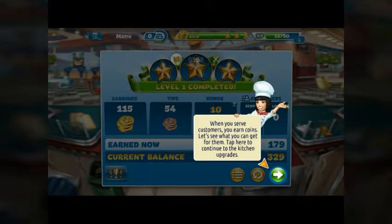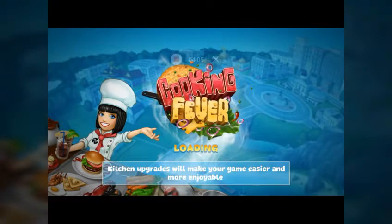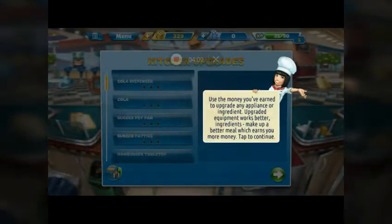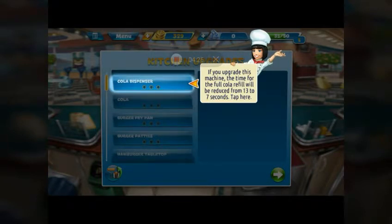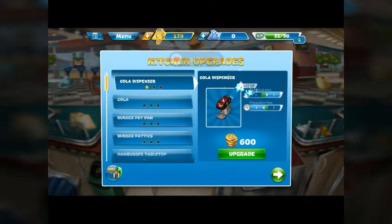When you serve customers you earn coins. Let's see what you can get for them — kitchen upgrades! Use the money you've earned to upgrade any appliance or ingredient. Upgraded equipment works better and ingredients make a better meal, which earns you more money. If you upgrade the cola machine, the refill time reduces from 13 to 7 seconds. I've got 329 coins, so let's buy it for 150 — bam!